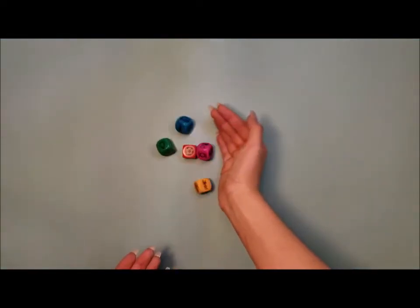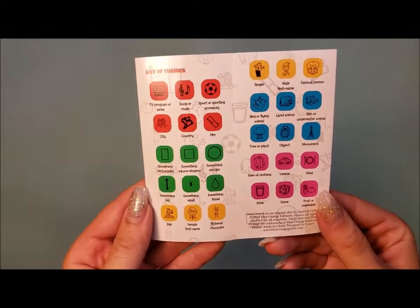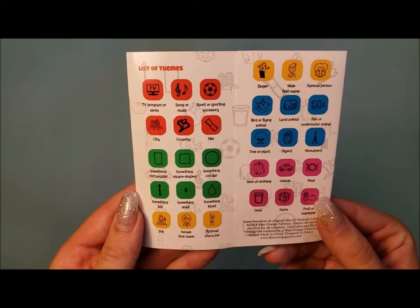Roll the five topic dice in the center of the table. Everyone should look at them together and clearly identify each visible topic. When the players all understand the topics, the five letter dice can be rolled.